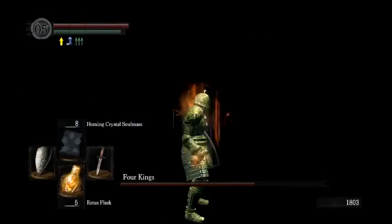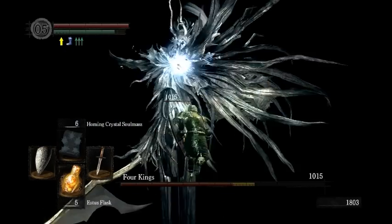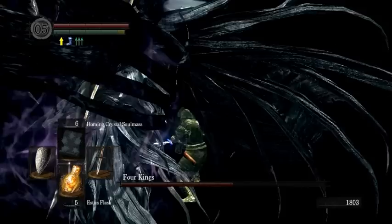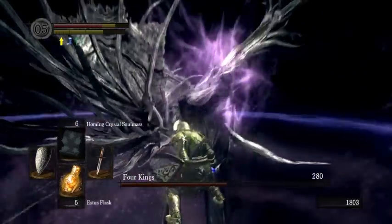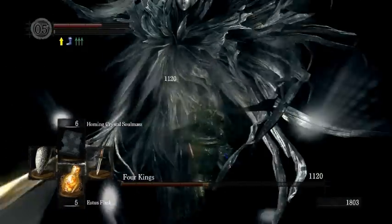You want to stab a bunch and then heal. The corpses of the dying Four Kings take damage — so the actual super pro strategy is to stab them a bunch, and then as they're dying, stab them twice and then cast Crystal Soul Spear. However, we kind of messed that up a bit here. So instead we just do the stab strategy.